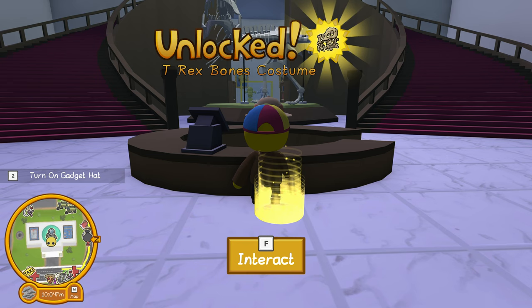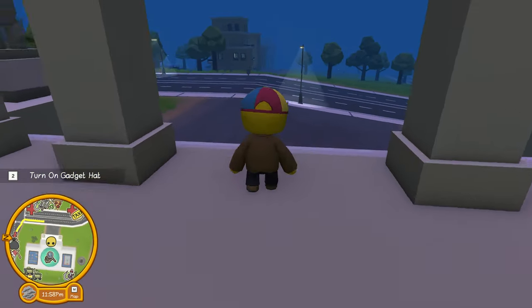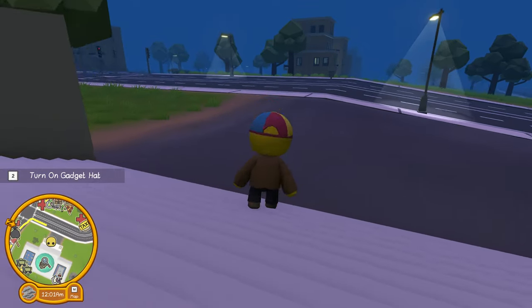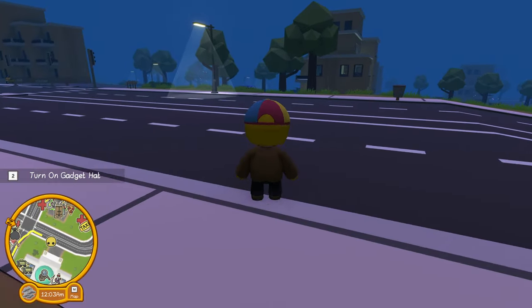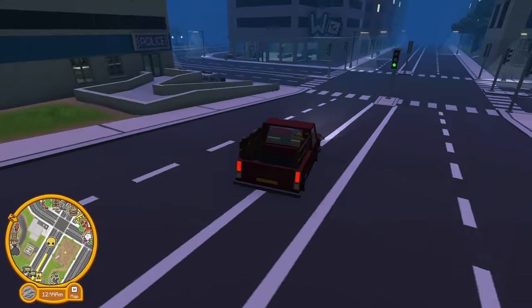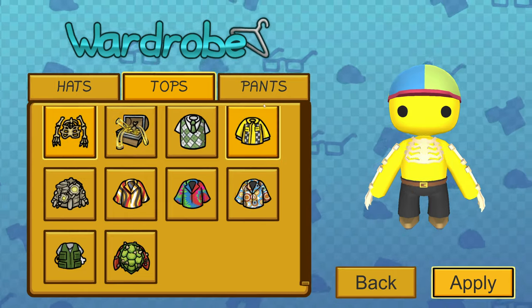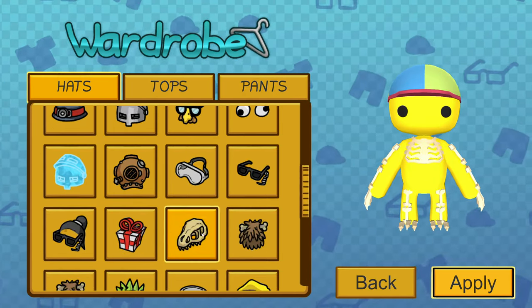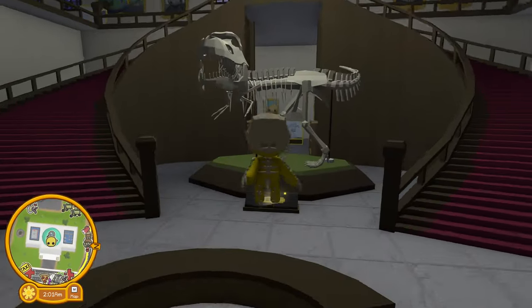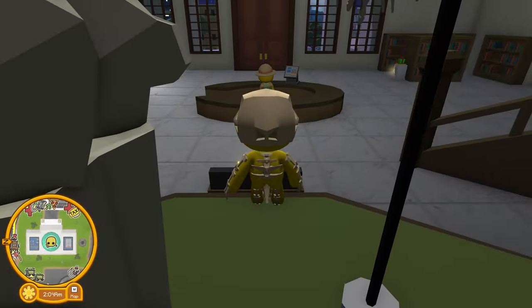We have unlocked the T-Rex Bones costume! I'm going to run over and put this costume on, and that's just about going to do it for this episode of Wobbly Life. I hope you've enjoyed coming on this journey with us. You can check out the T-Rex — there we go, the head. And I'm going to run back over here and record my outro and intro videos.